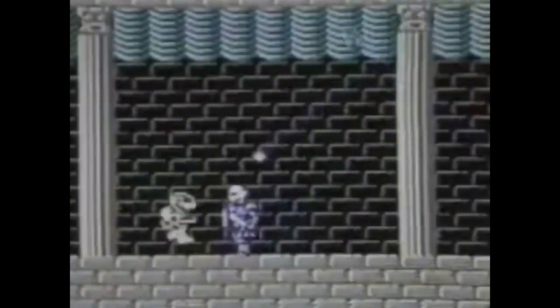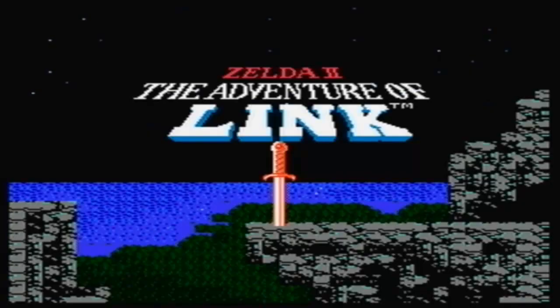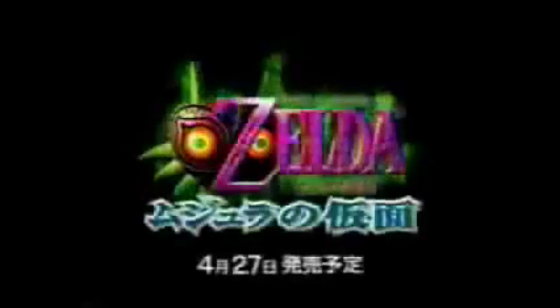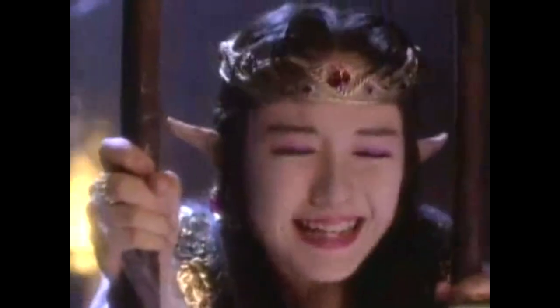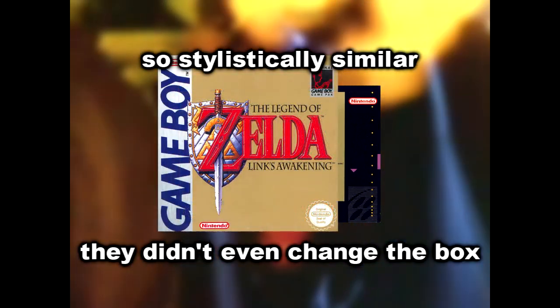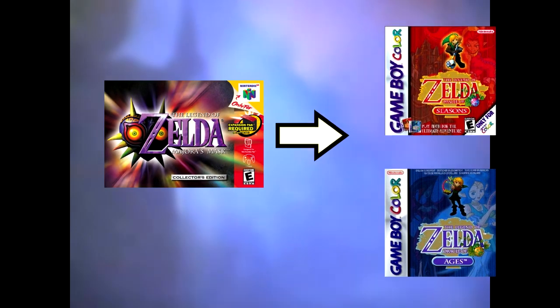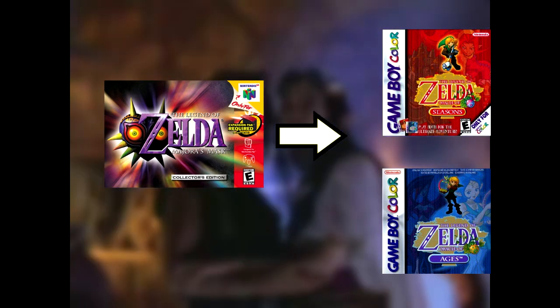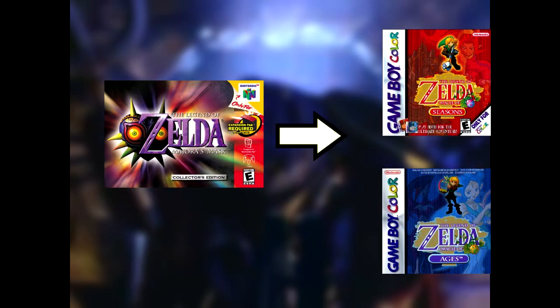Usually there were two Zelda games per platform — one of those games would be the really big deal, while the other was kind of a spin-off. The second NES game, Zelda II: Adventure of Link, was much more lukewarmly received than the first. On the N64, Majora's Mask was more like an expansion pack than a full sequel, and the SNES had only one Zelda game, which was stylistically similar to the Game Boy Zelda that came out around the same time. But at some point after Majora's Mask, they started releasing spin-offs left and right — two Game Boy Color games released one year after, each one being a separate adventure using the same assets. Seasons and Ages, kinda like Pokémon Red and Blue.